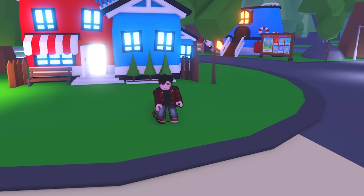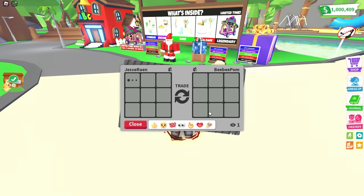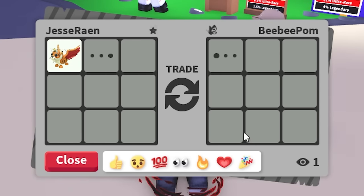It's always good to know if someone is who they say they are. We've got new icons that will show off if your trade partner is a friend, an influencer, or even an Adopt Me developer. Friends will show up with a smiling face, influencers will have a star, and a developer will have a unique Uplift Butterfly.